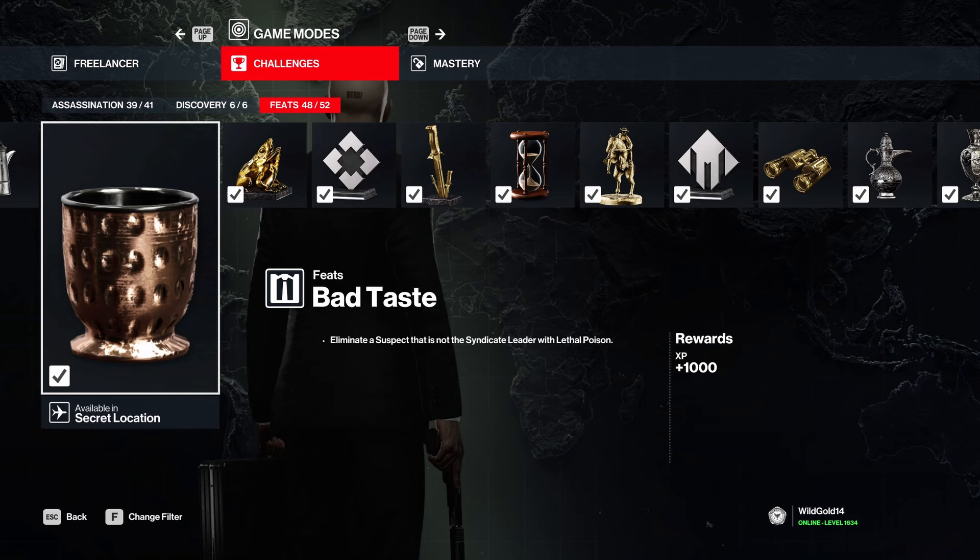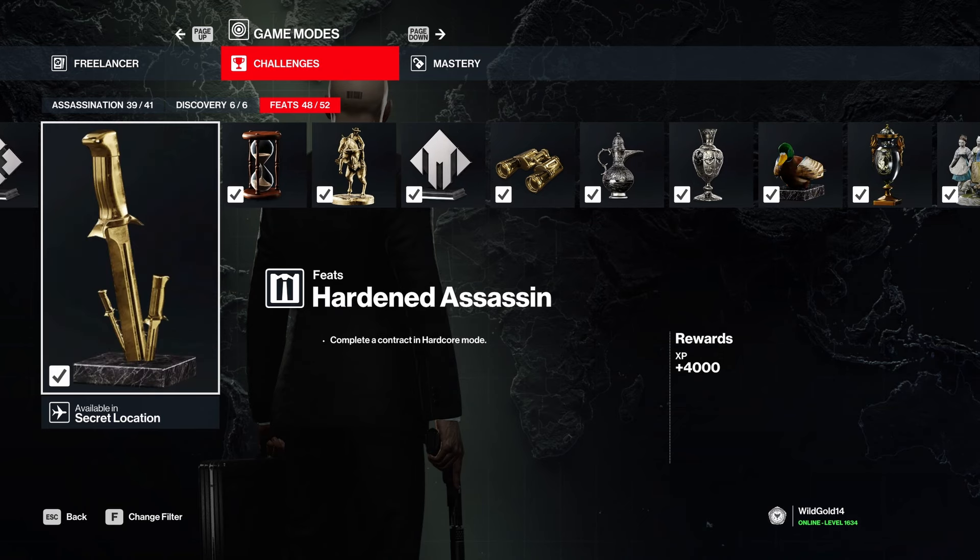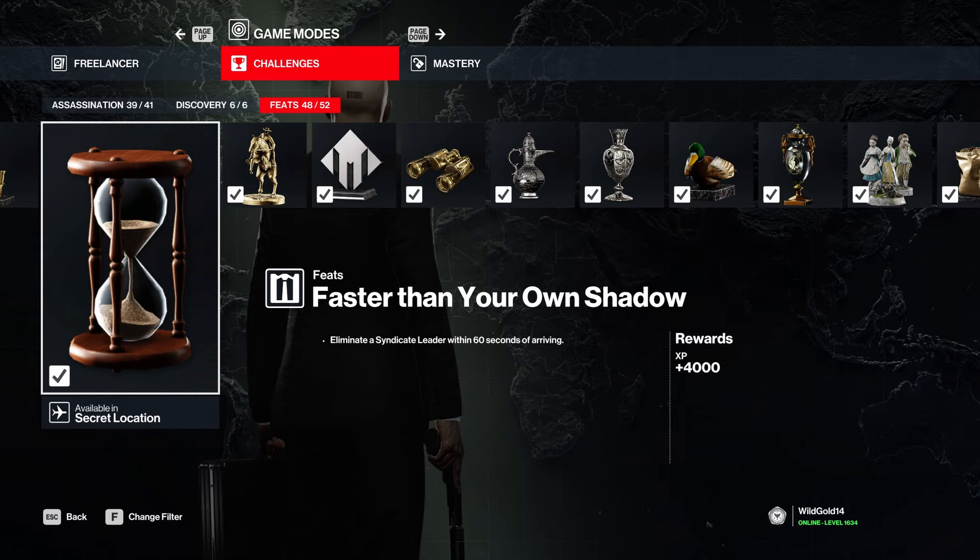'Complete a syndicate with lethal poison' - you can do this with a syringe. Just find a suspect, kill them with a syringe and get it done. 'Lose 50k by failing a mission' - I've done it, but not on purpose. It can happen, and it's only one time anyway. 'Hardened Assassin - eliminate syndicate leader within 60 seconds': find out who the leader is, confirm it 100%, then alt-F4. Go back into the game and kill them immediately with a sniper or any item that kills instantly. That's how you get it.